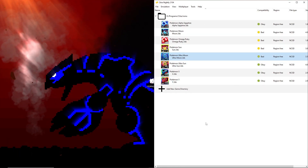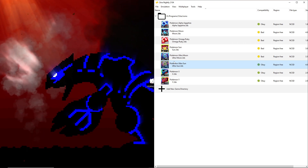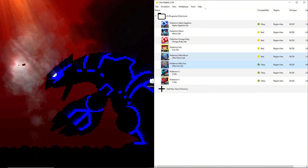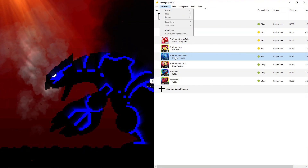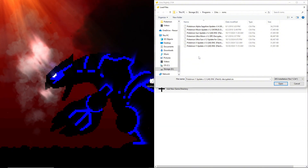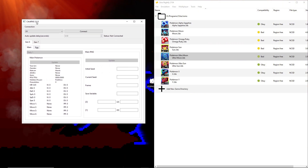I'm going to be doing Ultra Moon because that's my main save. Make sure your game is updated to the most recent version. By default if you just download the ROM off the internet it's probably just going to be the base version. Find the CIA file for the updated version, then go to File > Install CIA. It'll automatically install it, and you're good. You have to be on the most up-to-date version or else Citra RNG will not connect to it.